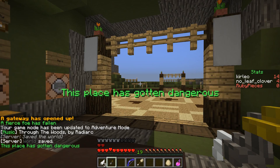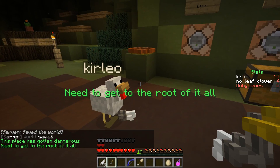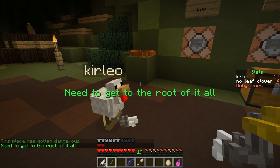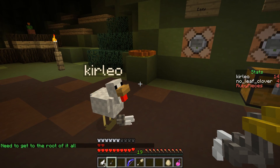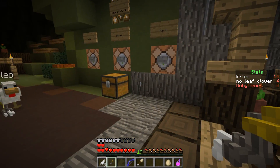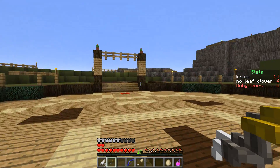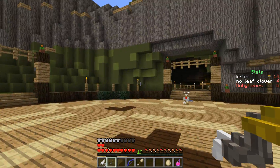This place has gotten dangerous - well, not really, we just killed everything. We need to get to the root of it - we're going down towards the roots of the tree. Okay, so I'm pretty sure the mobs are not supposed to burn.